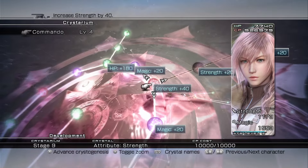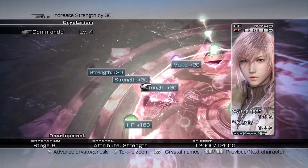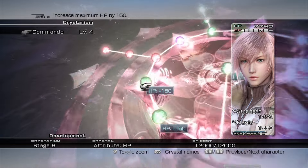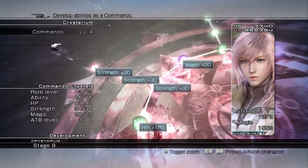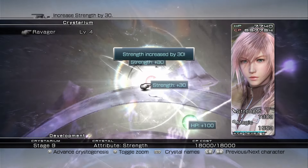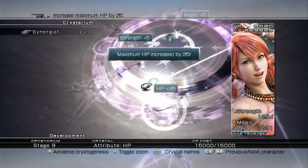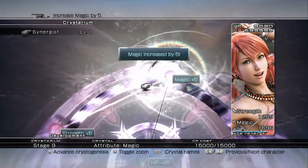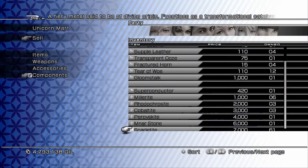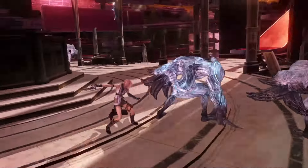How long should you farm here? I recommend grinding XP until you've at least maxed out all the main roles of the Crystarium for each character, as those stat bonuses add the most value. After beating the game, the Crystarium upgrades one more stage for main roles. Invest some points in secondary roles too — especially Synergist for Fang and Vanille, and Saboteur for Lightning — as those are needed later. For Gil, around 5 million at this point should be enough.